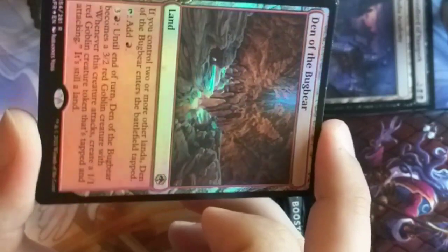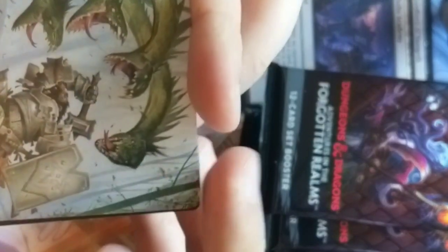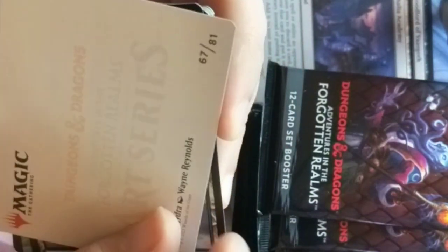We got ourselves a foiled Den of the Bugbear. Laezel — very cool card. We got a Hydra! Hydra and a Dwarf fighting a Hydra. Lair of the Hydra — this is a land card by Wayne Reynolds.